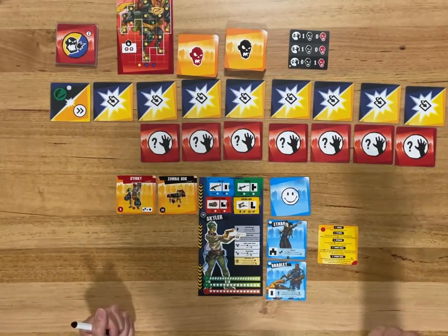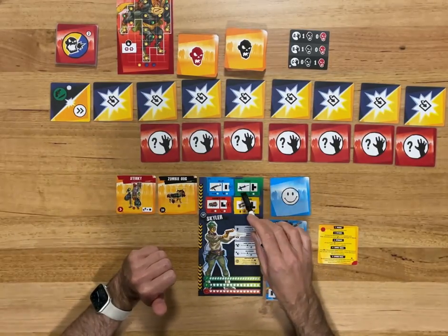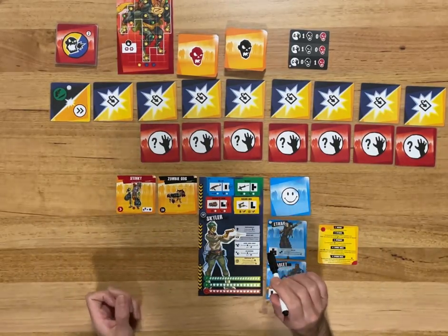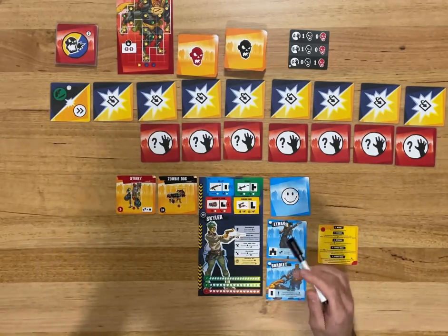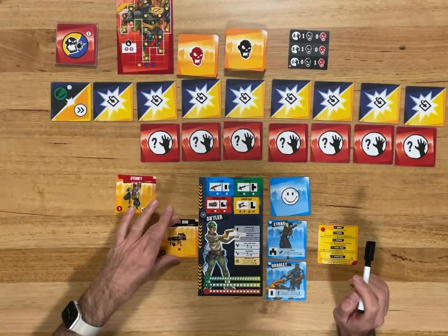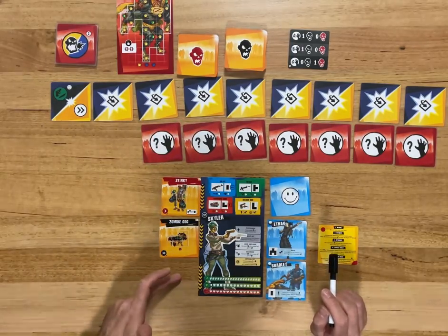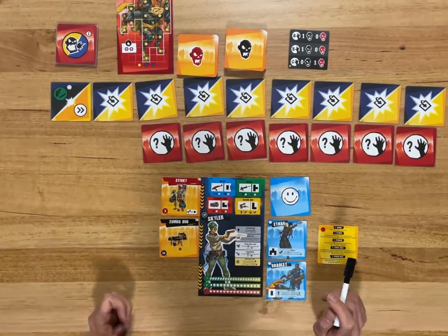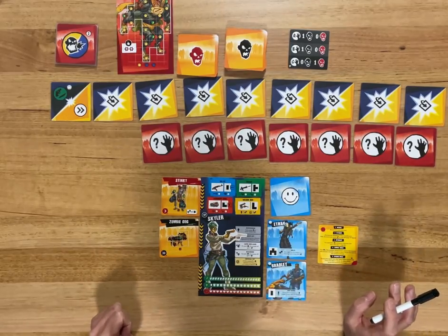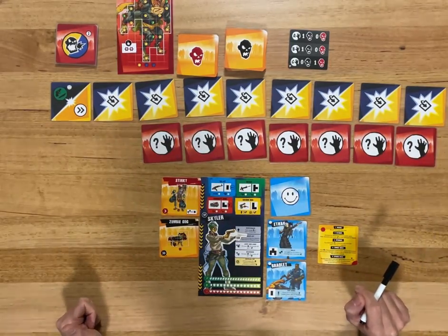That's my attack for the turn. If I'd killed any zombies I could tick the upgrade box on the weapon I used. Each box has a double upgrade that gives you extra ability, so it's good to upgrade your weapons before you get to round two. Zombies walk — they'll move based on what's been flipped, so this one will move down to location two. If a zombie ends up at location one and gets an activation, it'll attack with whatever stars it has available — that zombie would only attack me for one at the moment because I've filled in two stars.